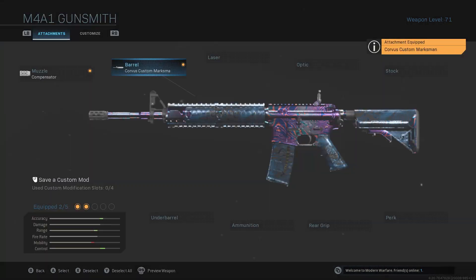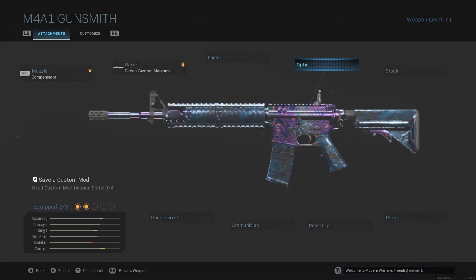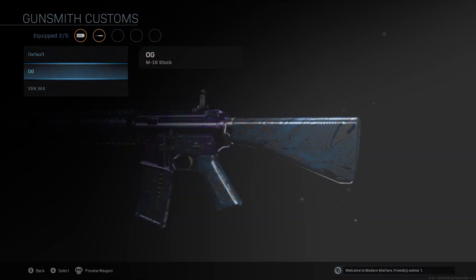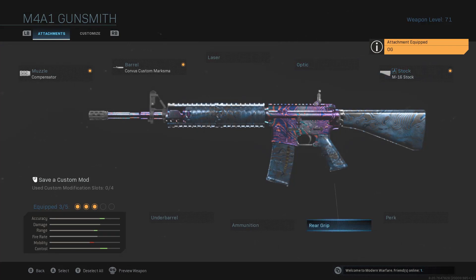It's pretty good up close too — I'll show you a clip of it after I finish building it for you guys. You don't need a laser, you don't need an optic. You do need a stock — the M16 stock for aiming stability. If you have a blueprint, you can run it with whatever, it works.